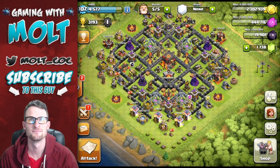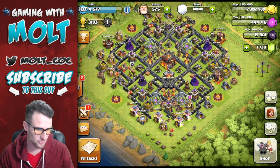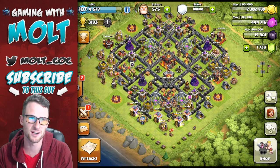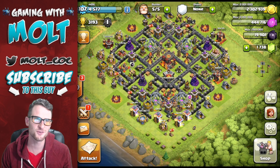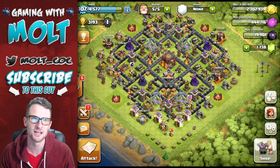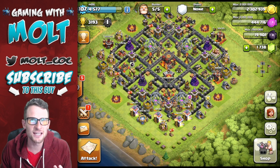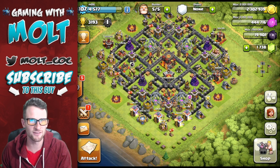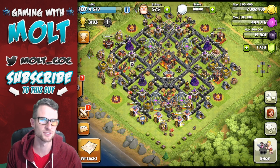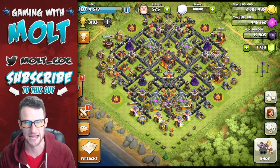Look at the top left of the screen - we're at 3193 right now. I've got a couple of replays to show you guys, but we're going to stay focused. We're going to go through the search together and search for a base with at least 21 trophies to attack. We're using the lavounian strategy - lava, balloon, minion - and we're going to use it to get to champs.